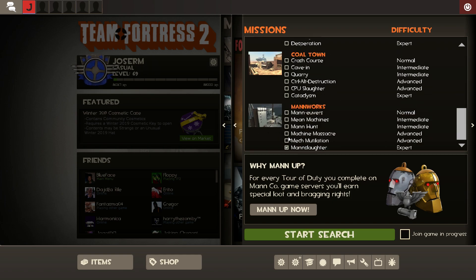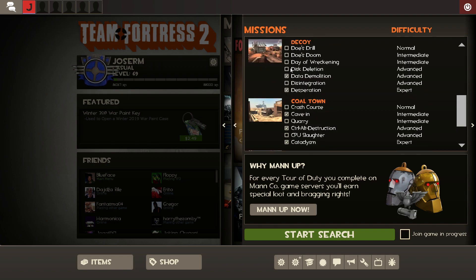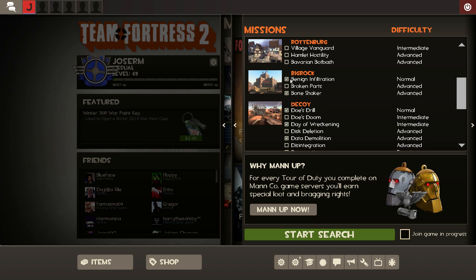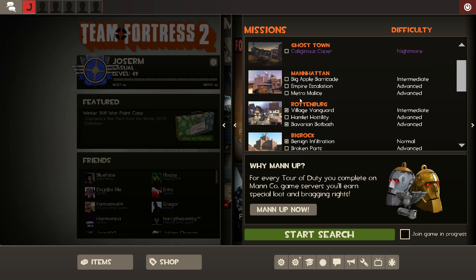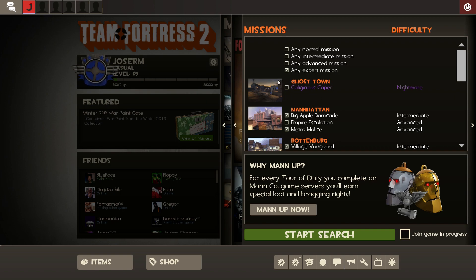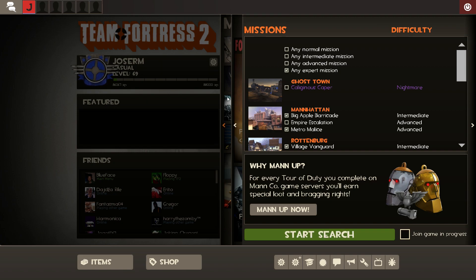Start selecting the first one, then skip one and select the next one. Do the same with all the maps available, and finally don't select this mission. Now you need to be really quick — click Search Game but right after that you need to click Cancel or the trick will not work.